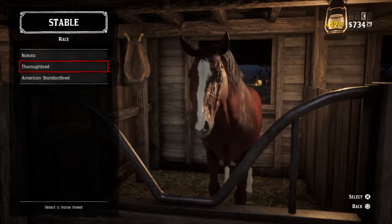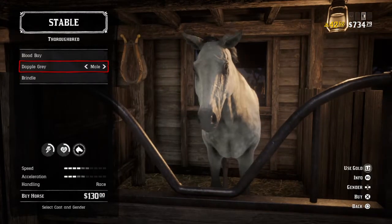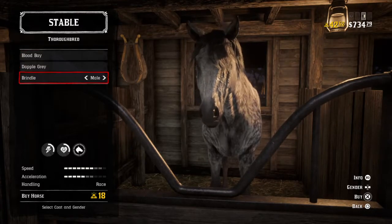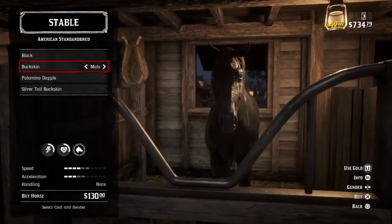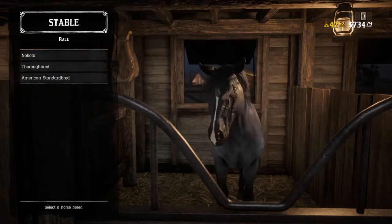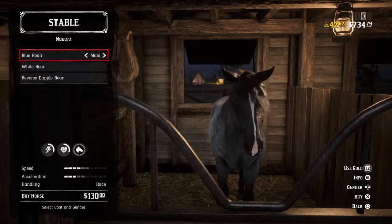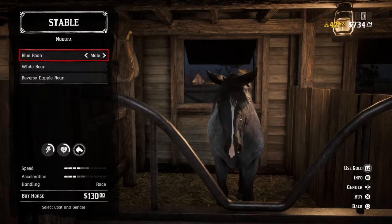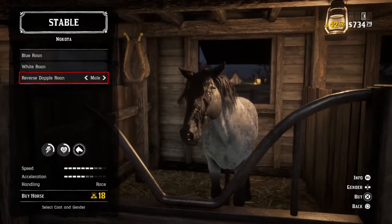Most people would want a faster race-type horse. Here's the Thoroughbred — I went ahead and got the brindle coat, I really liked that one. Among the Thoroughbreds there are different stats; the brindle is the fastest of those. I go through horses quite a bit. The problem with having a bunch of different horses is it costs money to stable them every day, and additional stables cost extra money. When you're first starting off that matters, but further down the road it doesn't really matter because money is easy to make. The reverse doppel Nakota is pretty fast too, though I'm not sure what rank unlock is required for it.